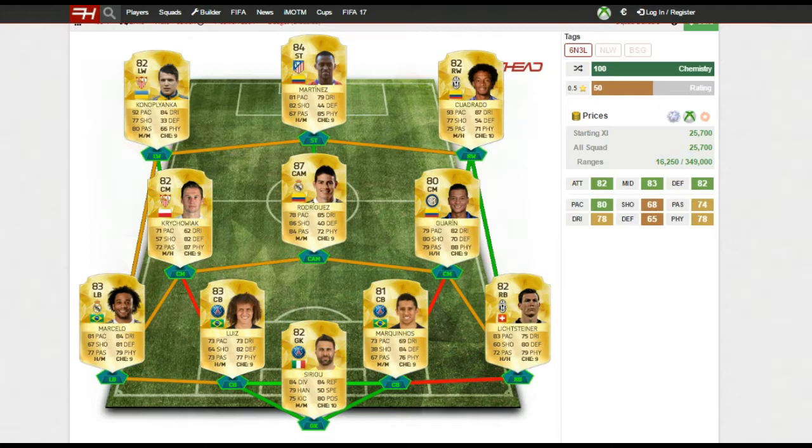For the centre mids I have two very overpowered players. Kuciariak is one of my best defensive midfield players in the game this year — he'll win everything in the air. His defending stats are probably even better than our centre backs with 82 defending and 87 physical. An absolute beast who's going to win everything in the middle. Definitely a player you should put in your team for his price.